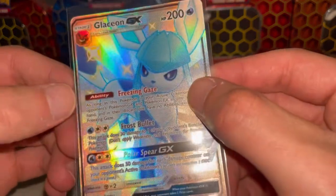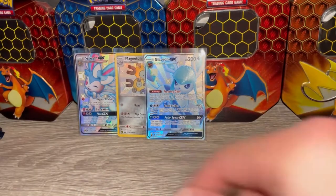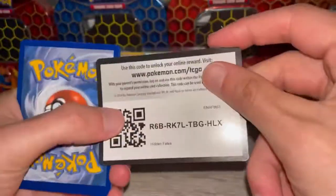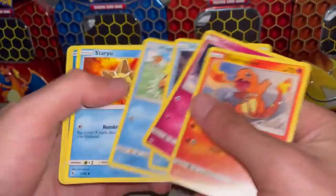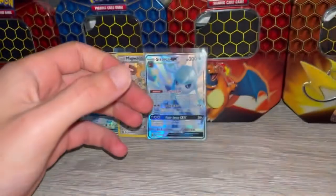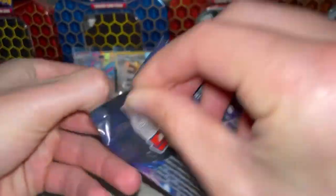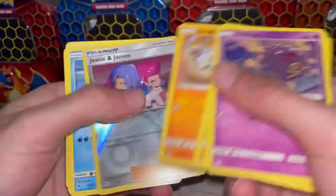The centering is a little off left to right — you can see the black border is closer to the left than the right — but it's still a really nice pull. Pretty good for a first gold pack. I'm gonna show the code cards too; I never played the TCG online game but I know a lot of people love seeing those code cards. You can even sell those cards in bulk lots on eBay.